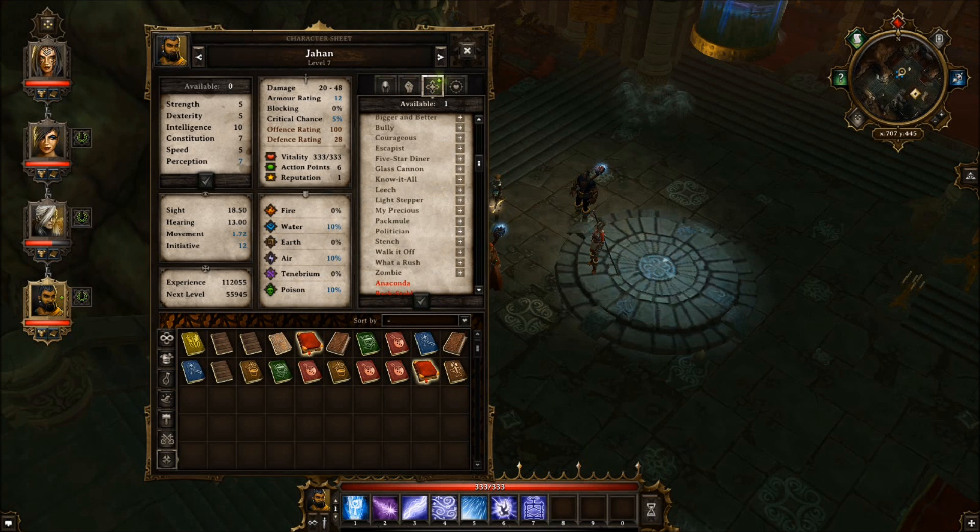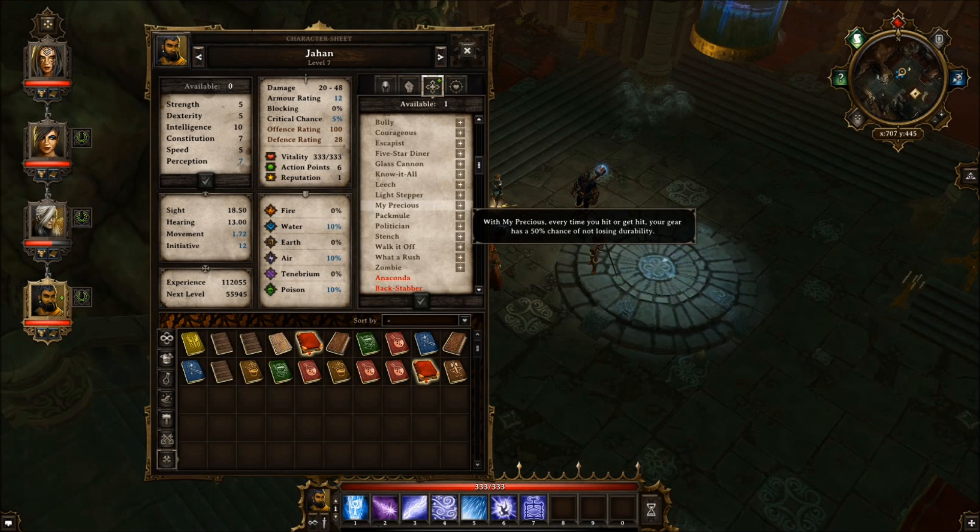What's this skill? Glass cannon. Know-it-all — decreases everyone's attitude towards you by 20, but gives you one extra point of intelligence. Leech. Perception bonus — returning traps and secrets. My precious. Time you hit or get hit your gear has a witchcraft chance to not lose durability — that's cool. Pack mule — gives two bonus to charisma but you lose points in intelligence. Heal from poison but causes damage from regular healing. I'm never picking that one.